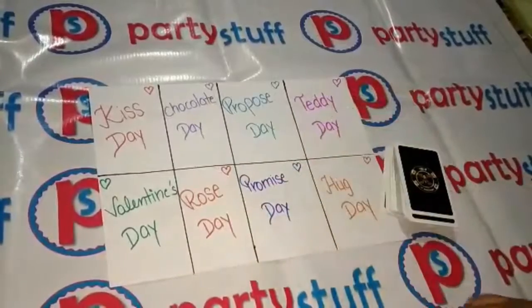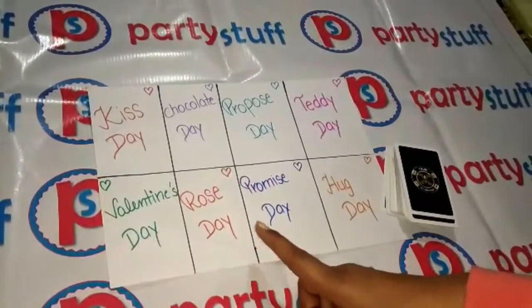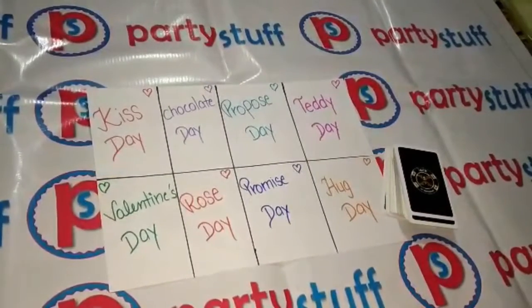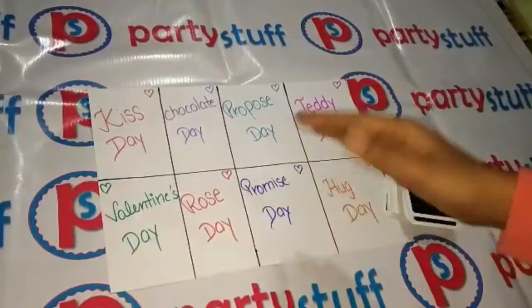On the sheet, you have to write all the days from Rose Day to Valentine's Day: Rose Day, Proposed Day, Chocolate Day, Teddy Day, Promise Day, Hug Day, Kiss Day, and Valentine's Day. You don't write them in series — you have to write them randomly.